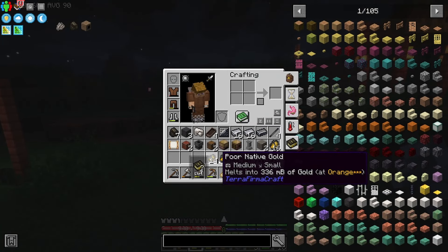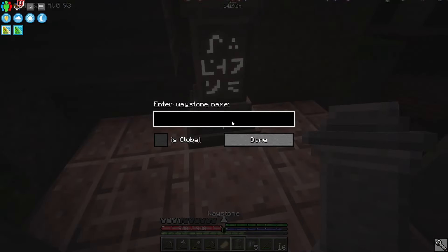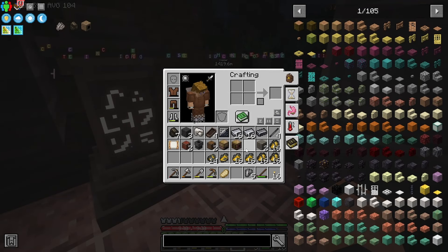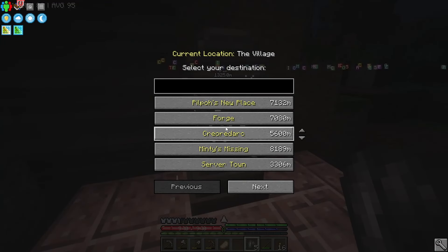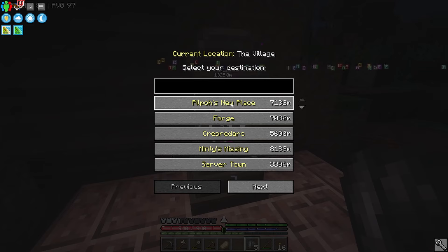I went and grabbed my miner, and what we're going to do is go find a graphite node. I'll make this waystone global — why not? It was easier to get from where my miner was to here and then use the waystone back to base. I'll call this one 'the village.' Wait — where's my other waystone? Okay, it's still there. That was scary. This is the other one I found. Did I just make that?